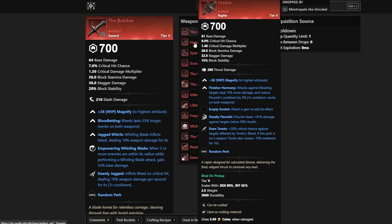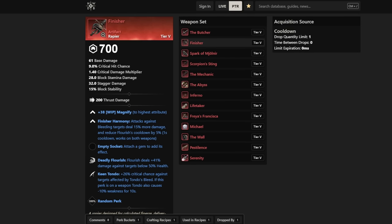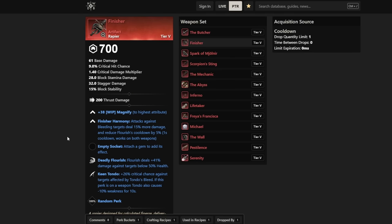Moving on — the next one is Finisher, a new Rapier. Very much in the PvE playstyle we're seeing with Rapier. We have Finisher Harmony as the perk: attacks against Bleeding targets deal 15% more damage and reduce Flourish cooldown by 5%, with a one-second cooldown that works on both weapons. In comparison to the Butcher, this is just a whole lot more impactful — you apply any Bleed and everything you do does 15% more damage. That is going to have a bigger impact, so for Bleed builds this just seems like the better choice.